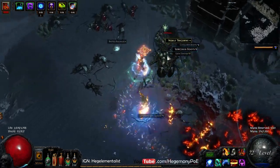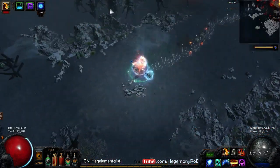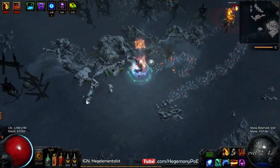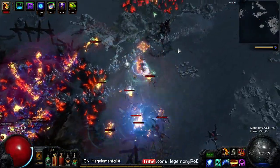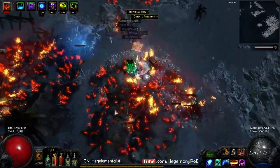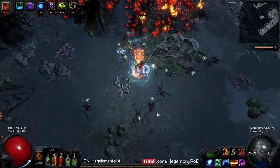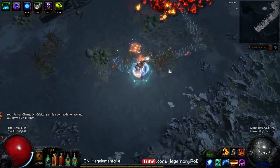It is worth noting that I did cruel Izaro at level 58. I would probably recommend you do cruel Izaro after you complete the Ship's Graveyard and Dweller of the Deep in Merciless — this will give you a skill point and level advantage. We are currently deathless.